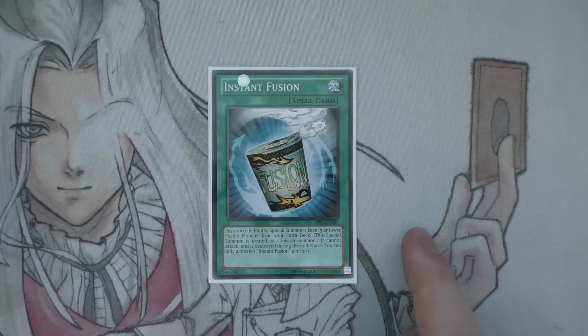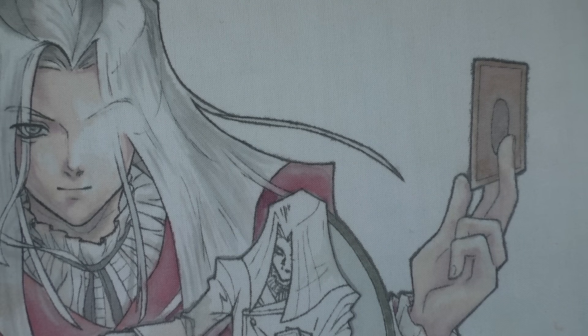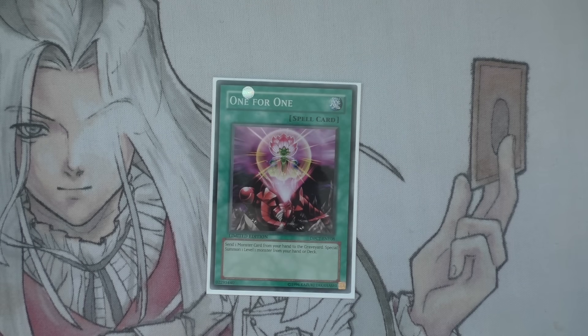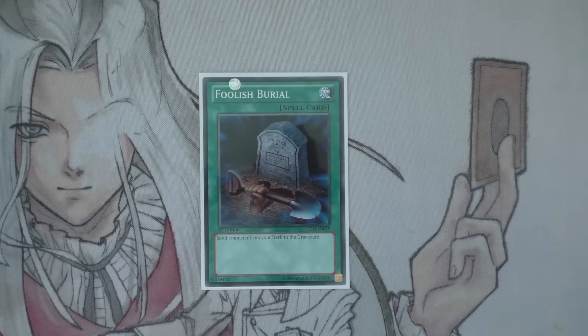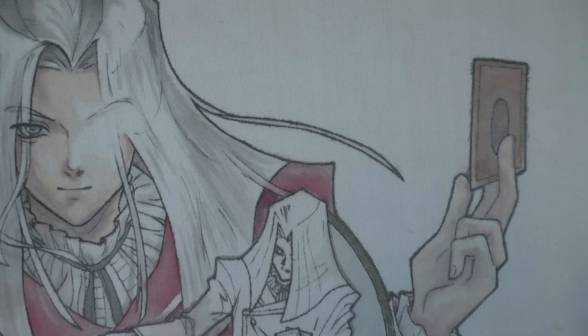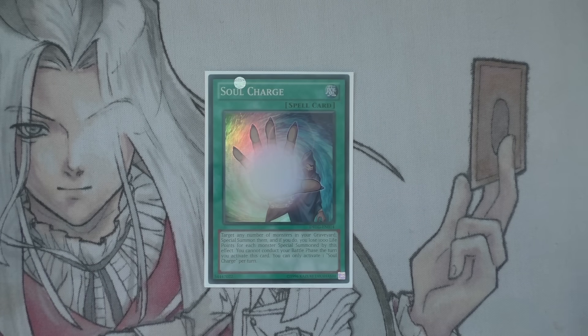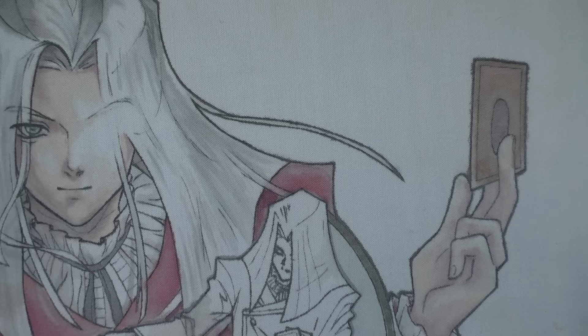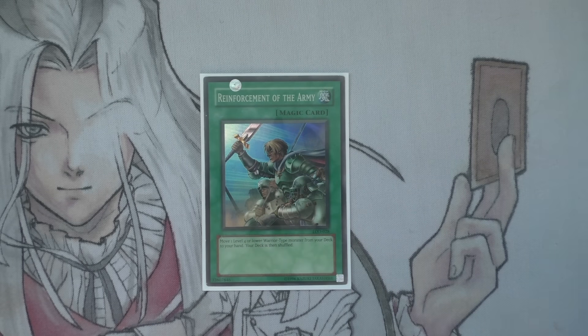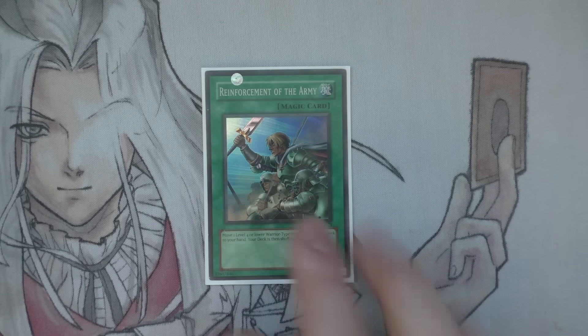The one Instant Fusion — this is for Norden, simply only for Norden. The one One for One — again, discard fodder to bring out your level one; it's quite nice. The one Foolish Burial — sending anything like Glow Up Bulb or your Tricklown if you're desperate is good. One Soul Charge because you can make broken plays with this card. The one Reinforcement of the Army — we have a lot of Warriors: Doppel Warrior, Spell Striker, Junk Synchron. Unfortunately you can only play one.